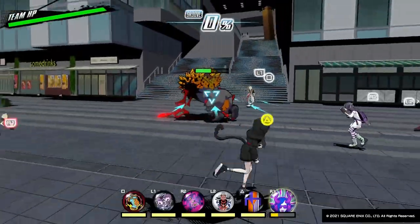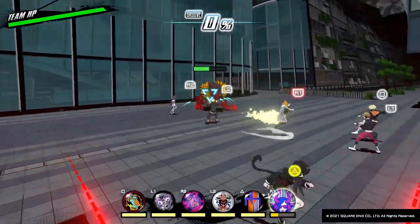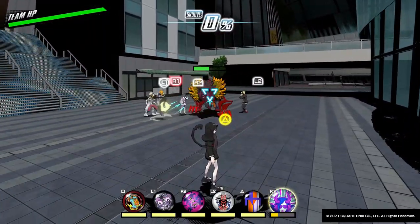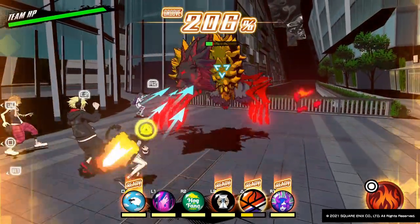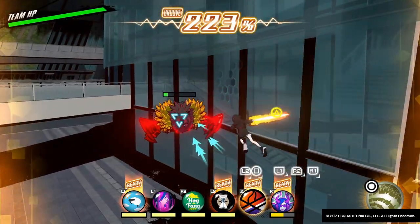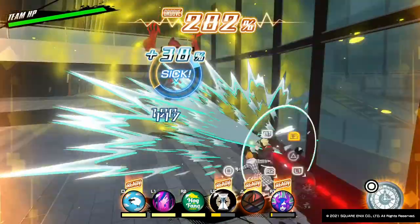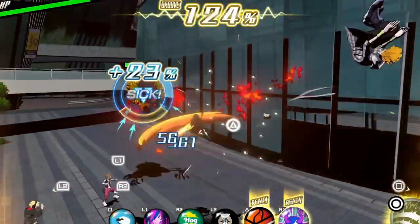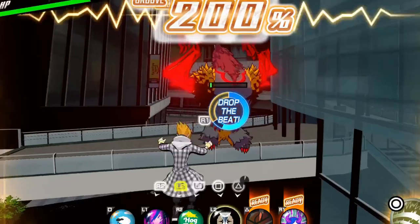Why is it that both combos, despite following the same attack order, look different? Given what I've explained about priority and how that affects the way Neo frames the camera around a party member, I'll give you a few seconds to see if you can answer why. If your answer was 'because the order you activated the pins were different,' then you'd be correct. While both combos follow the same attack sequence, the order that I activate Neku and Shouka's pins is different. In the first version, I activate Neku's Sister Subwoofer pin first before Shouka's Yukimitsu. Since Shouka's pin was the last activated, she assumes the role of lead party member and the camera prioritizes tracking her instead of Neku, giving the first combo a more zoomed-in, aggressive appearance. In the second combo, I activate Shouka's Yukimitsu first and Neku's Sister Subwoofer second, forcing the camera to track Neku instead. The camera zooms out and Shouka becomes distant, giving the combo a more cinematic look.